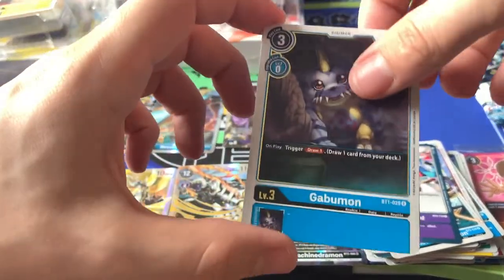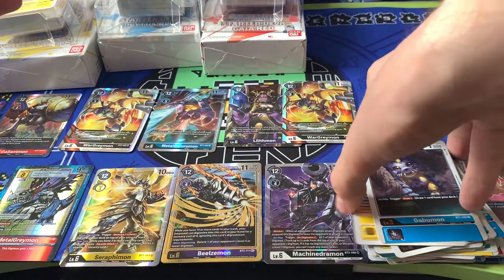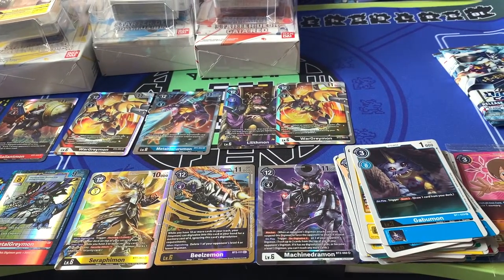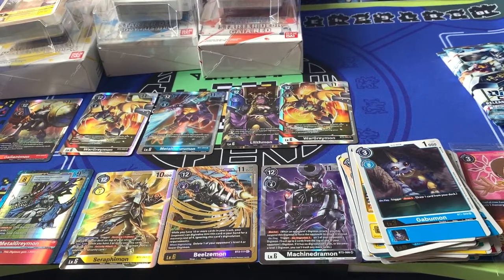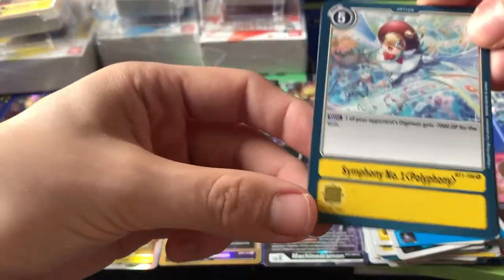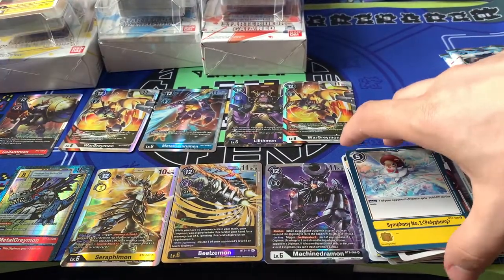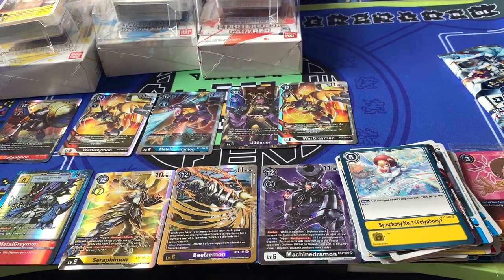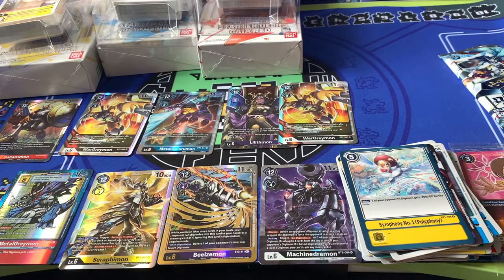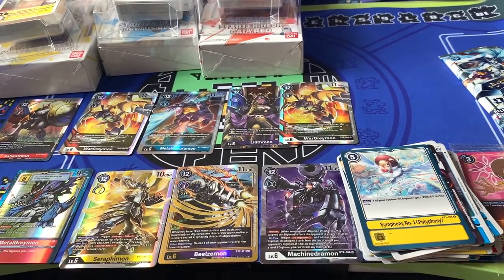On to Gabumon and TK — very nice. People are always buying up those TKs. And we come down to Symphony and Venom Myotismon. I think that means we should have two more SRs — yes, so the final two cards should be SRs for us today.